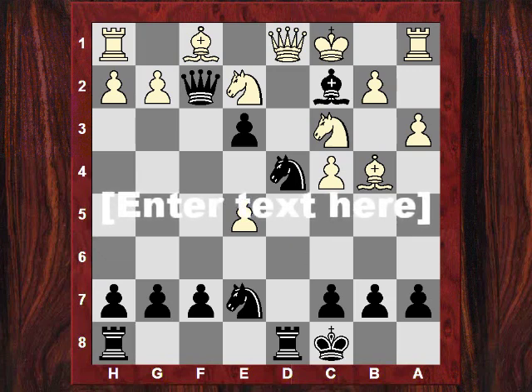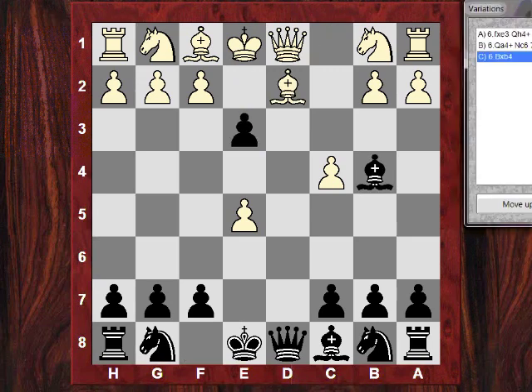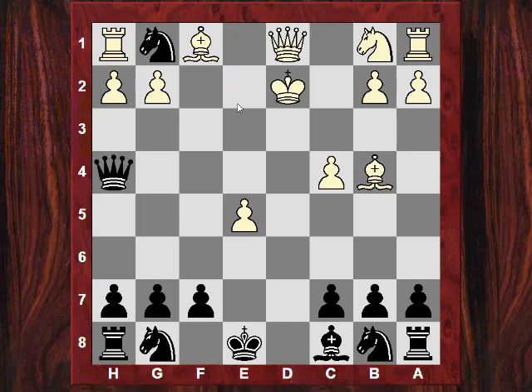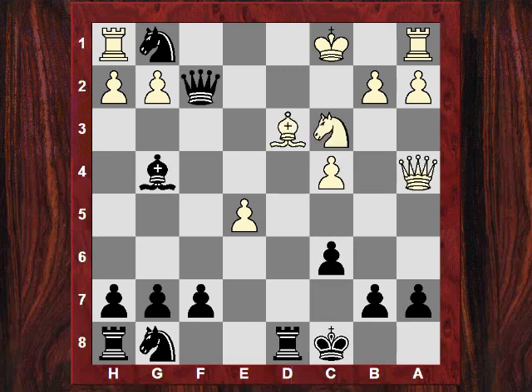So anyway we've got into a bit of a complex tree of variations. Let's go back and just review the splat line for the third time — the simplest line where there's no Nf3, there's an immediate e3. So you play the check, you leave your bishop en prise because of this under-promotion — a beautiful idea. And if white wants to try and avoid losing the queen and plays Qe1, you play the check and then Nc6 trying to get your queenside pieces out. This position is really crushing — you're going to just castle queenside.